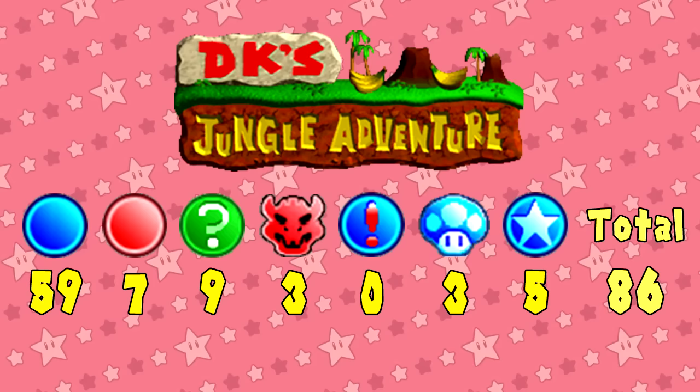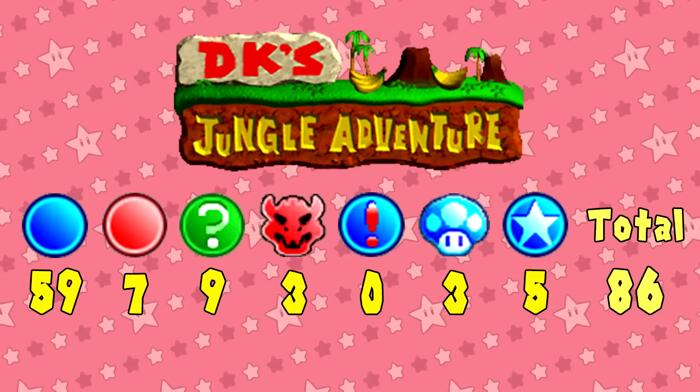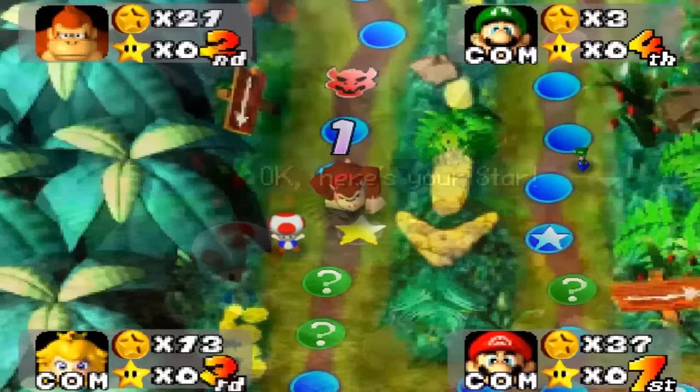Our first stop is DK's Jungle Adventure. Here's the space lineup. Out of all the boards, it has the most amount of blue spaces at 59, ties for the most amount of red spaces at 7, and has the second most amount of happening spaces at 9. The reason why these numbers are so high compared to the other boards is because this board has the most amount of total spaces out of all of them at 86.